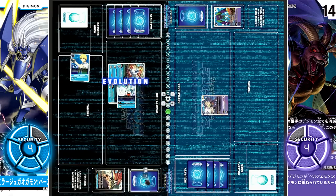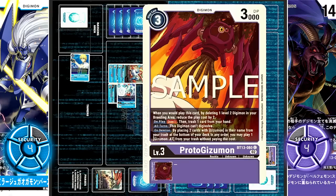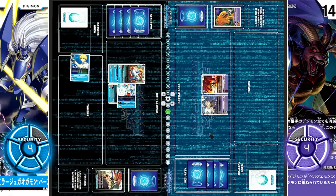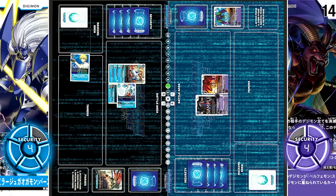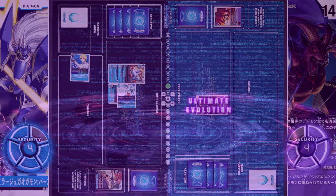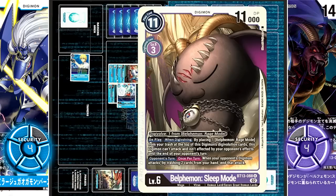For 2 cost it evolves into another Gaogamon. Turn over. Belphamon hatches Demi-Meramon. Proto-Gizmon is then played — by deleting one level 2 Digimon in your breeding area, reduce the play cost by 2, so Demi-Meramon is killed and it is played for 1 cost. On play, draw 1 and trash 1. For 3 cost, the level 4 Porcupamon evolves into Astamon. On play and on evolve, by deleting one of your other purple Digimon, this Digimon may evolve into a Digimon with Belphamon in its name from your hand at no cost. So sacrificing Proto-Gizmon, Astamon evolves into Belphamon Sleep Mode. One draw. On play and on evolve, by placing one Belphamon Rage Mode from your trash at the top of this Digimon's evolution cards, this Digimon can't attack and isn't affected by your opponent's effects until the end of your opponent's turn.